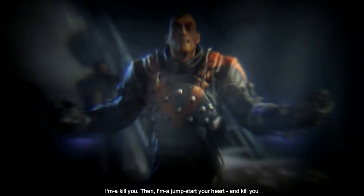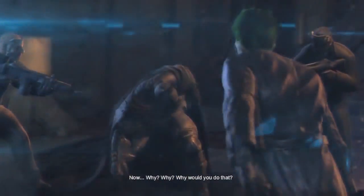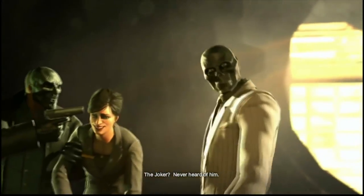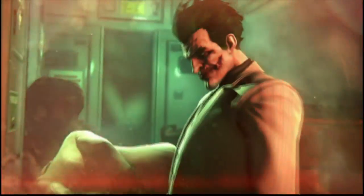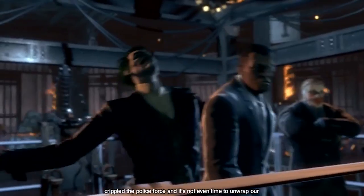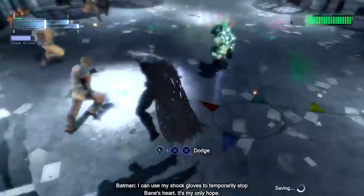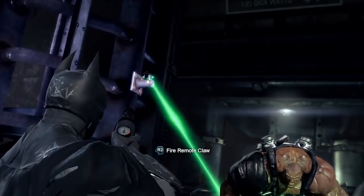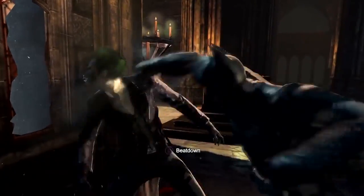One area that really makes Arkham Origins shine is the story. Origins stories tend to be boring and predictable, but this is not the case here. The Black Mask is the central villain of the story, but there are multiple twists that shake up Batman's world. This includes confrontations with his most infamous foe, the Joker. Along with the Clown Prince of Darkness, Deathstroke and Bane create two of the best boss battles in the whole series — seriously. As you play through the Batman Arkham series, it's important to give Arkham Origins a fair shake. You will not be disappointed. The game is even a great option to play as your first Arkham game.